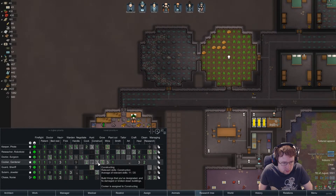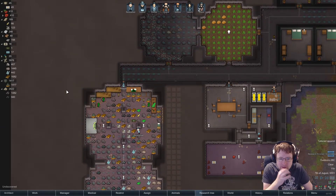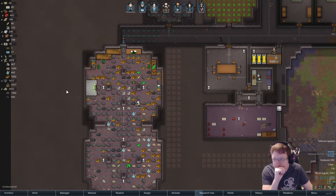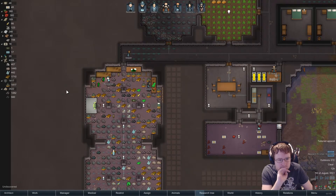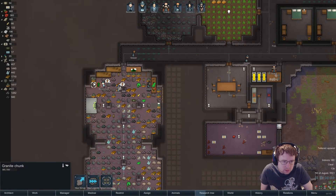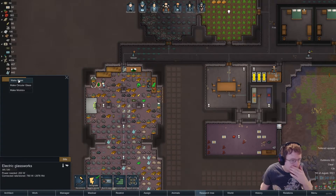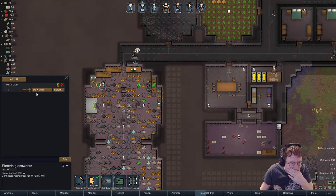Everyone on construction, please! The stove has broken down — that's not great. Make glass, make glass. What do you make glass from? Ten chunks — oh yeah, that makes sense. I think we're going to get about 20 glass.